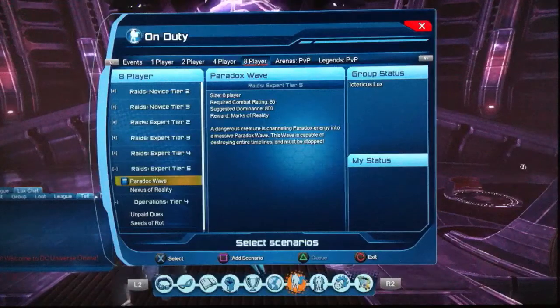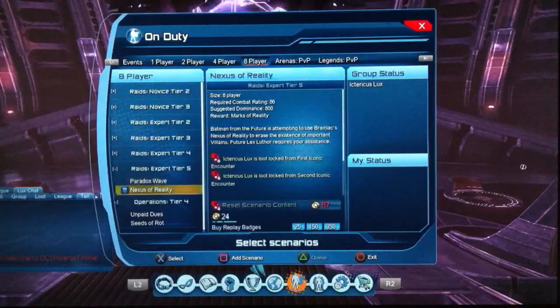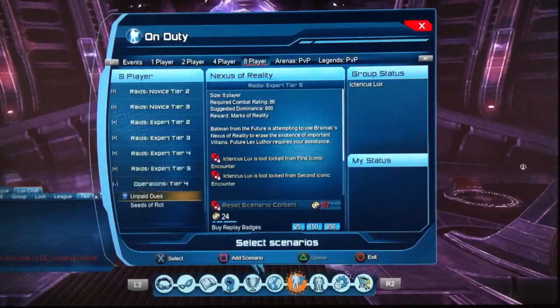Paradox Wave pays 4 marks of reality. Nexus of Reality also pays 10 marks of reality — it's basically like Gates and Prime used to be, but worth doing. Unpaid Dues pays 750 marks per week and 2,500 from the reset box, totalling 3,000 marks per month, giving you around 5,500 marks per month from doing the Tier 4 ops that used to be.